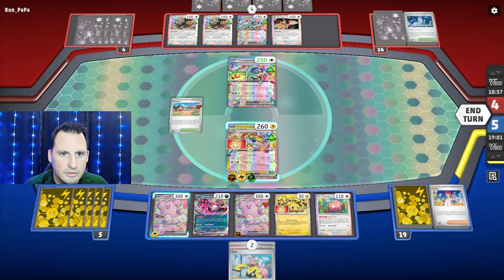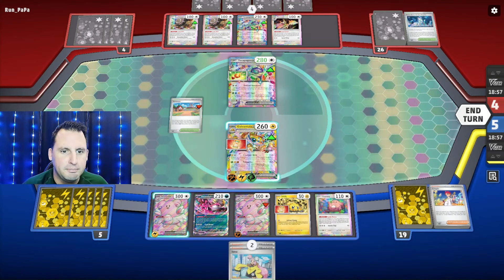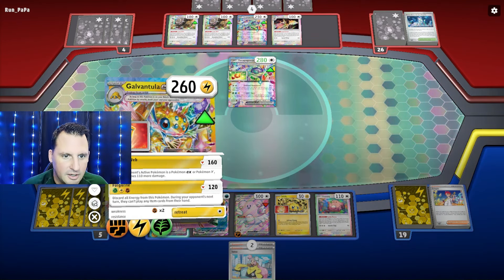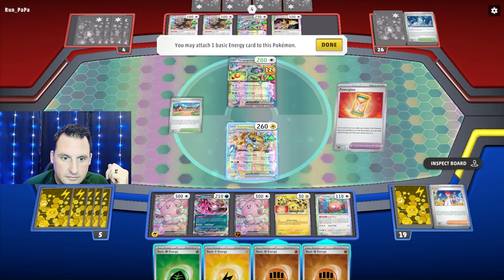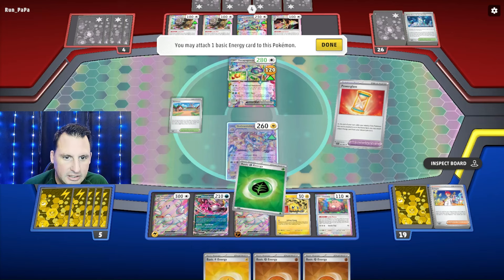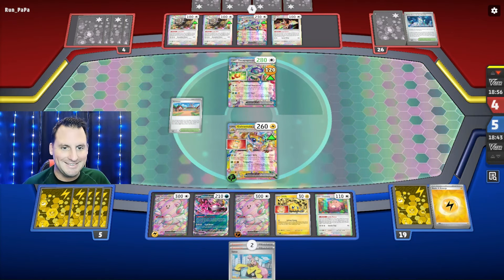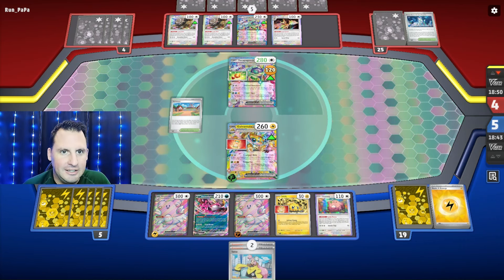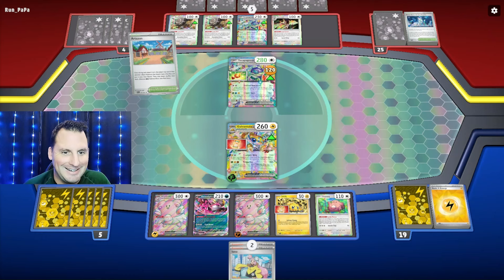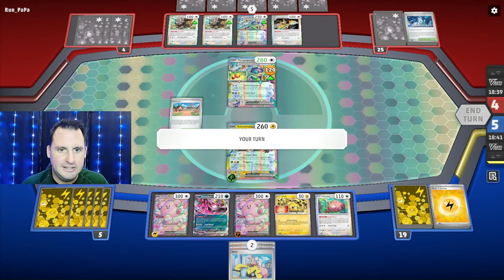Oh, the Bravery Charm — no, must be the Buffalant. There you go. We'll hit for 120 and do item lock. We need the Grass energy so we can Happy Switch to the other ones. We don't need a Glass Trumpet because I was able to use my Crispin. If they have a whole bunch of cards, we can item lock them or Iono.